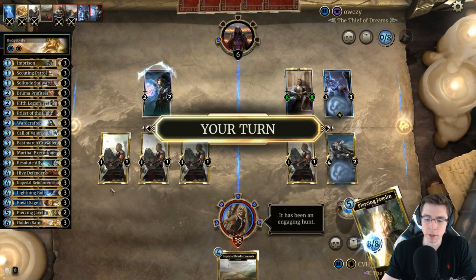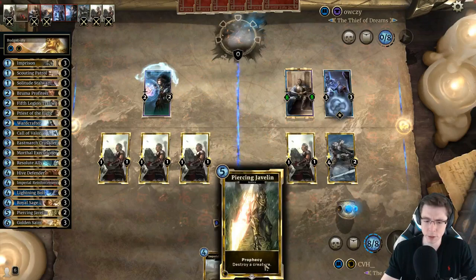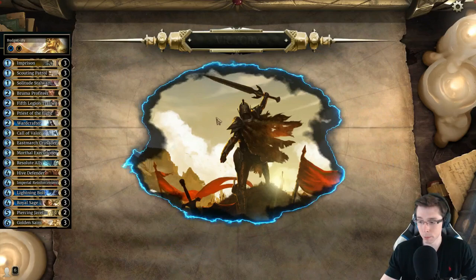Grunts, get in there! And we even have the Javelin and other Reinforcements. You'll notice from your hand a lot of the time when you're already ahead or close to winning, Piercing Javelin can seem like an overcost, and Imprison in this deck isn't really needed, but it's okay. But that's some of the deck — hopefully you all enjoyed. I'll see you guys next time.